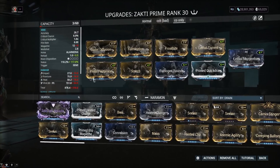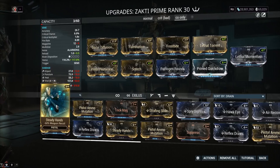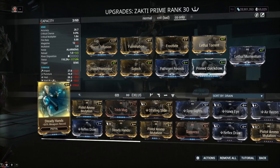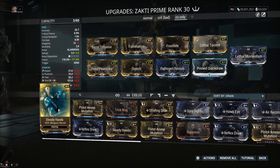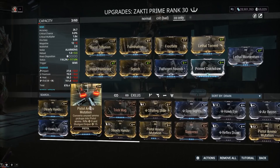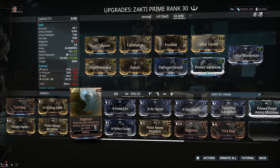Fulmination is a pistol mod for blast radius weapons and it lets our AOE go from 3.8 to 4.7 meters — a nice bump. Another kick in the pants for this weapon: it cannot run Tactical Reload — that mod you use on the Kuva Nukor where it automatically reloads when you're swinging your melee. For some reason that doesn't work on AOE pistols. So the best Exilus mods to run are Lethal Momentum and Steady Hands since it has a bit of recoil. It doesn't have an ammo issue so Ammo Mutation is not necessary.